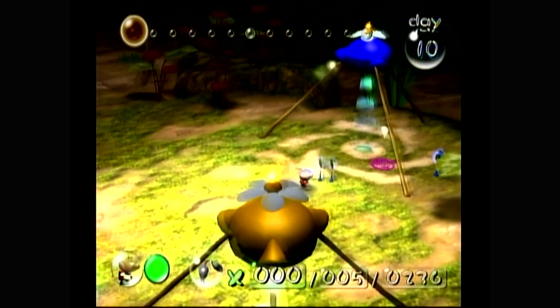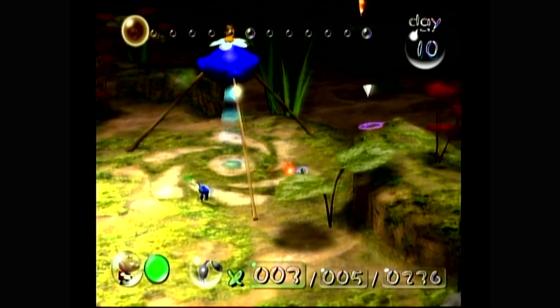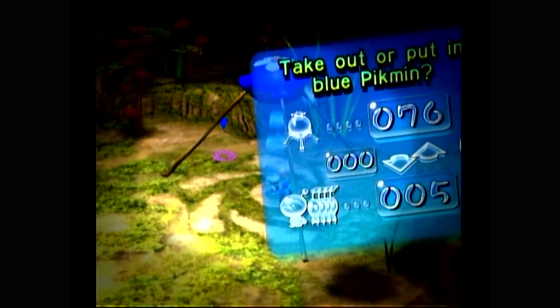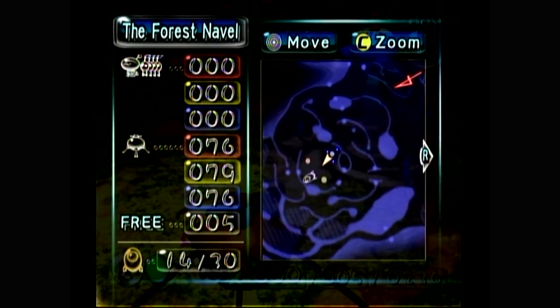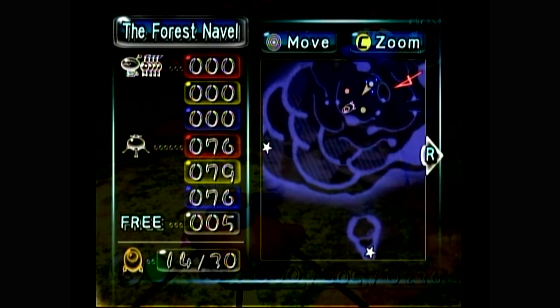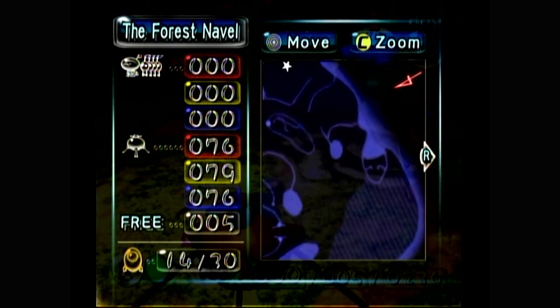To start things off, let's pluck the Pikmin we currently have planted. There we go — that was from the fiver we dropped off earlier. We've done a lot of what we needed to do with the blue Pikmin. There are two parts coming this way that will require a mixture of red, blue, and yellow Pikmin to acquire.